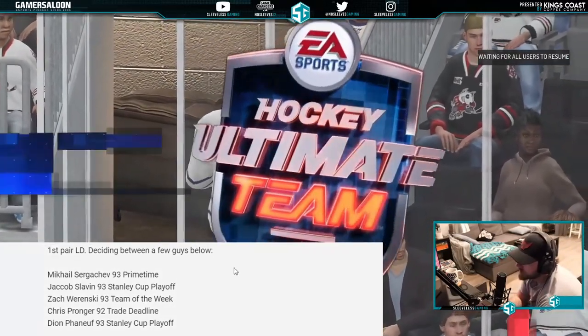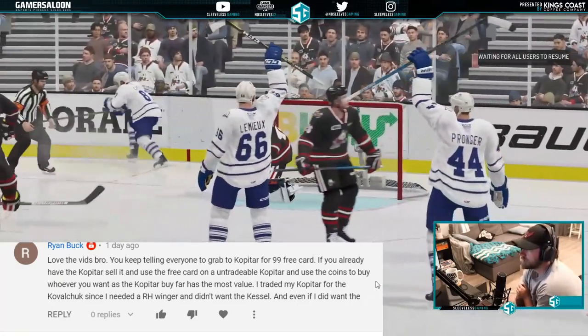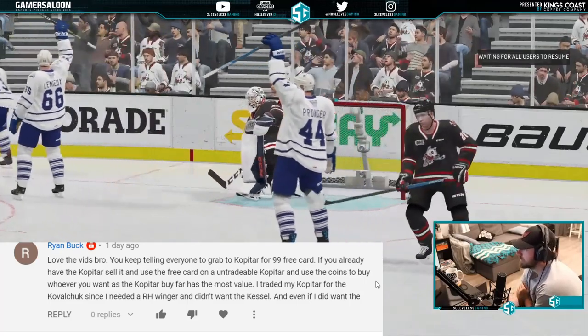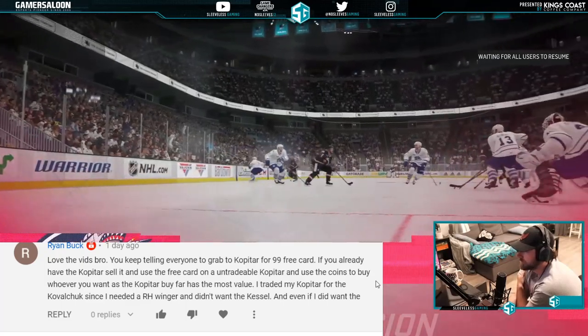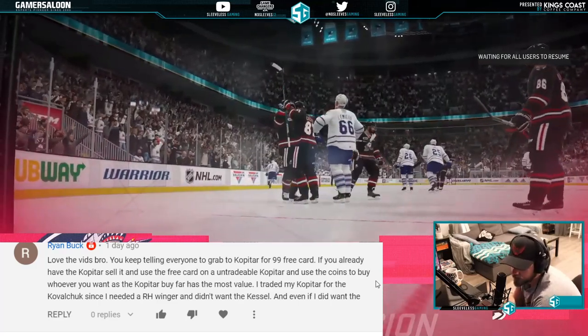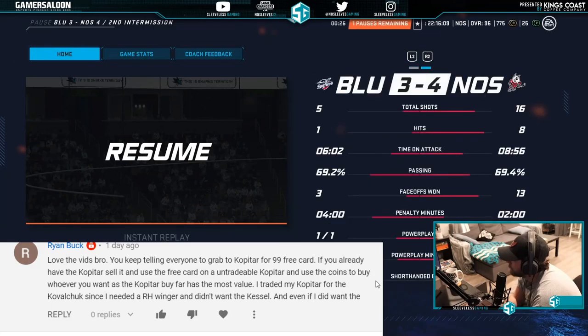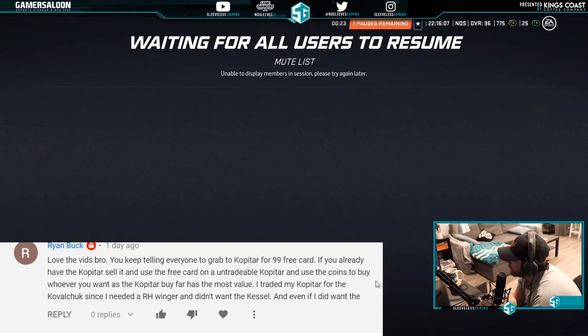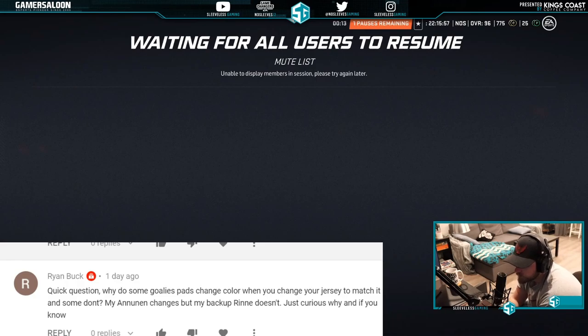From Ryan Buck: if you already have a tradable Kopitar, sell it and use the free untradable Kopitar card, then use the coins to buy whoever else you want — Kopitar has by far the most value. He traded his Kopitar for Kovalchuk since he needed a right-handed winger and didn't want Kessel. If it's tradable, for sure sell it and buy whatever card you want and take the free one — but almost everyone will have an untradable version.